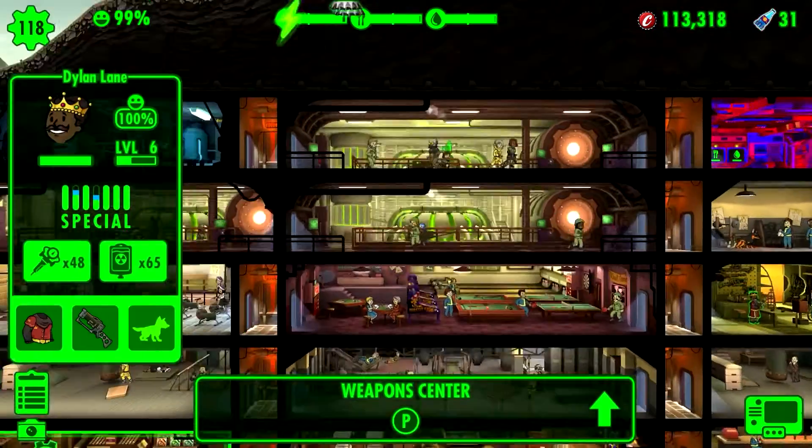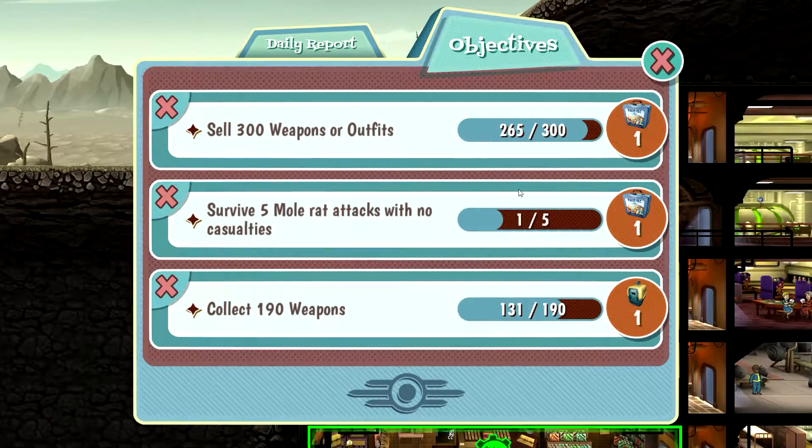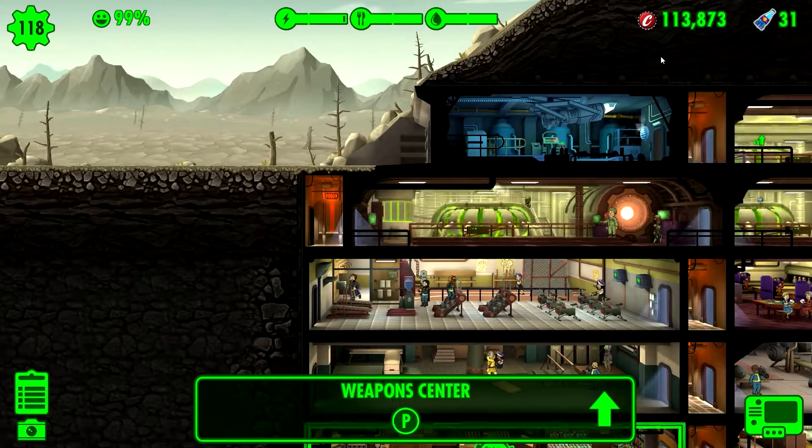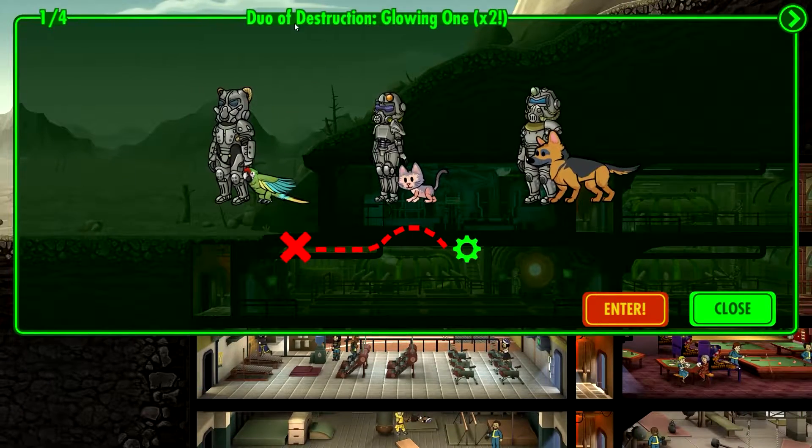Let's level off that loot and have a look at our objectives. Five motor attacks - only had one since last time. And this one is almost done, and so is this one. I don't think we are going to finish any one of them today, but we'll see. Let's have a look at today's quest - let's start with the daily quest, Duo of Destruction, Glowing 1x2. Shouldn't be too hard since it's our best crew.